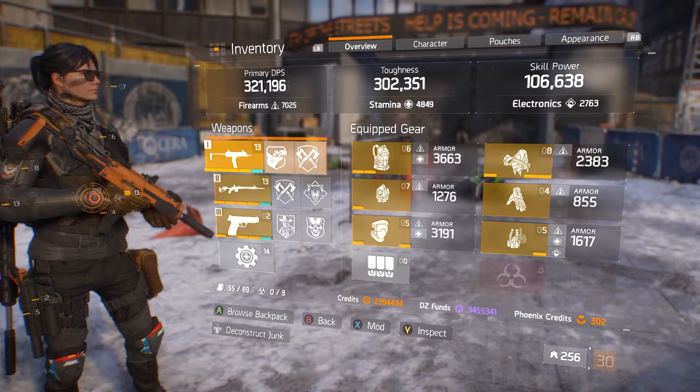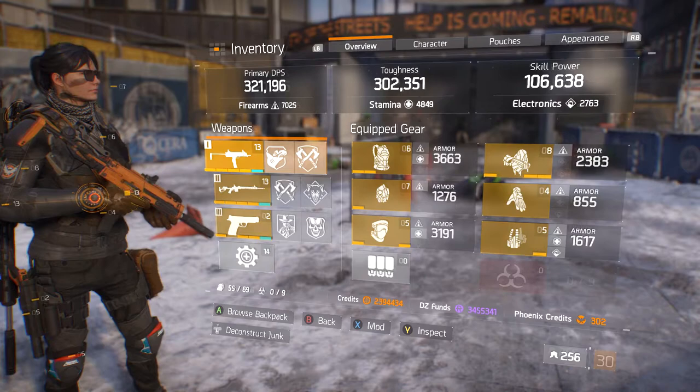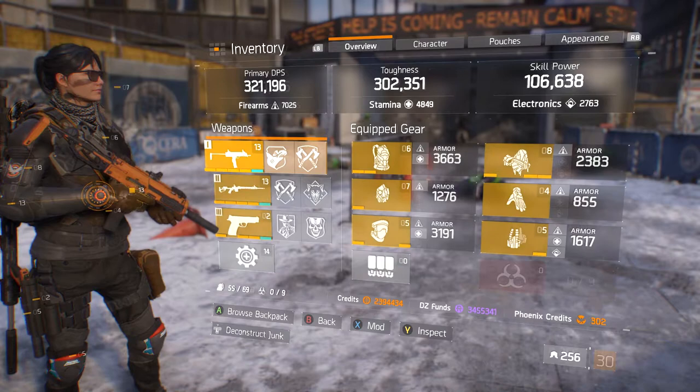For my DPS I have 321, which is pretty high for an MP7. Toughness is 302, which is pretty low, but it all depends on your play style really. And then my skill power is 106.